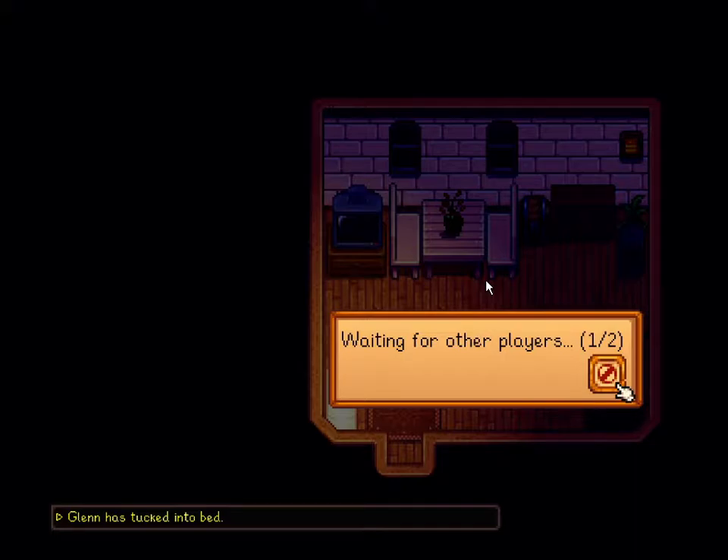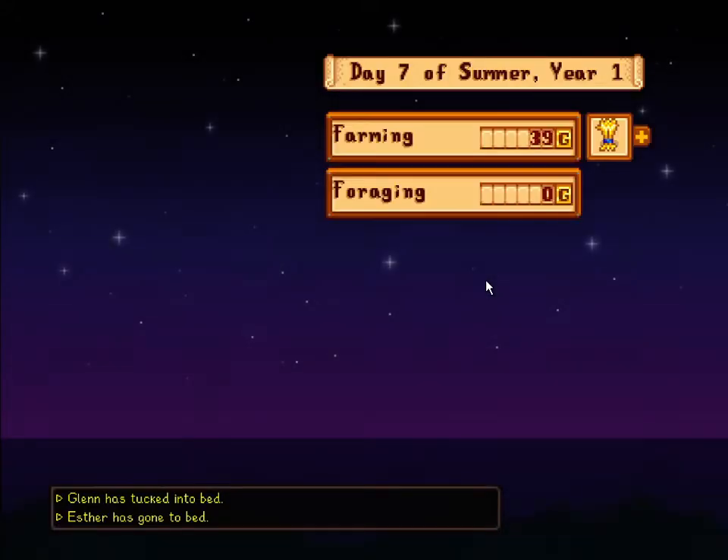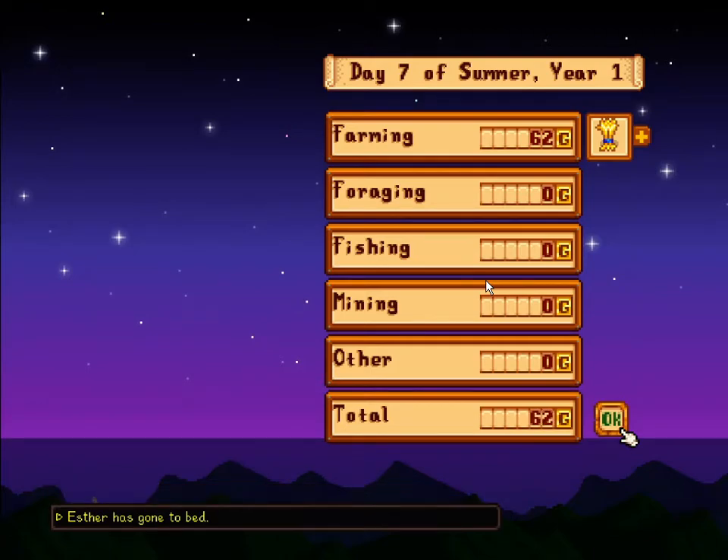I have gone to bed now. The OCR reading showed: Glenn has tucked into bed, Esther has gone to bed, day seven of summer year. It also showed foraging and fishing and mining stats, but this end-of-day summary screen does not read very well. I've tried reading it.